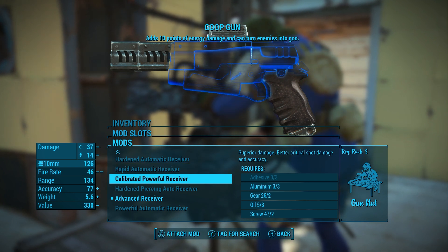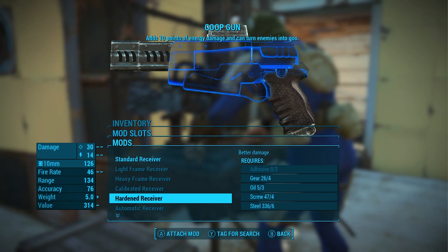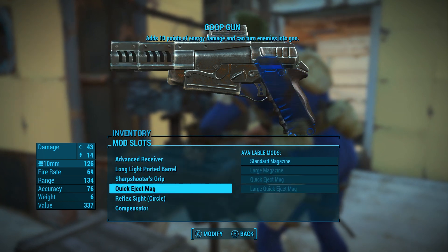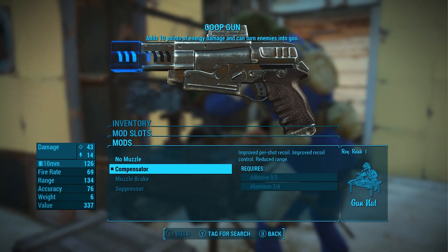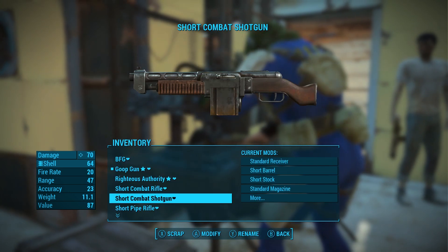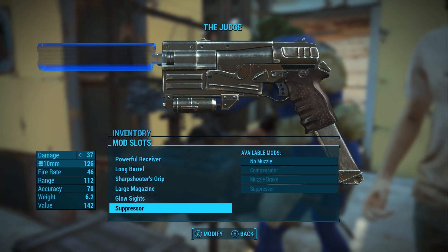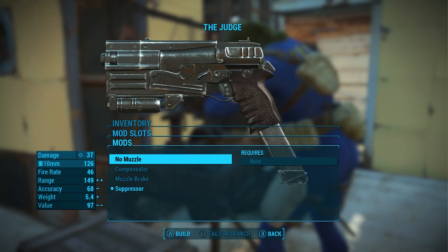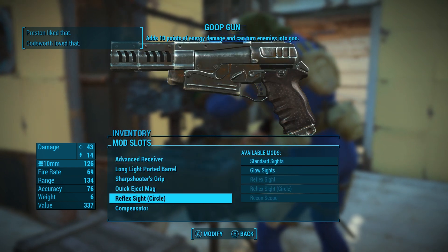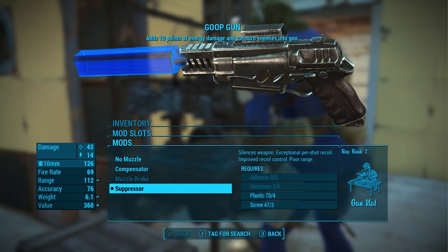For example, the calibrated powerful receiver — I can swap back to that any time I want, as long as I continuously own those mods. Another cool thing: my goop gun currently has a compensator, but I want to run a suppressor. One of my other 10 millimeter pistols, the Judge, was running a suppressor I don't really need on that gun anymore. So I'll set it to no muzzle, head back to the goop gun, and now I can equip that suppressor — really simple system.